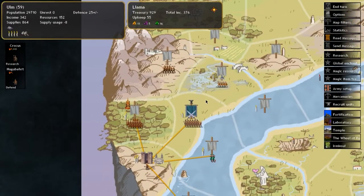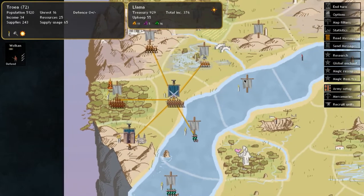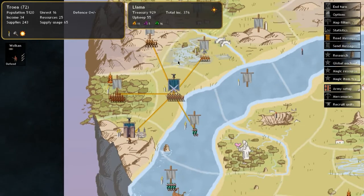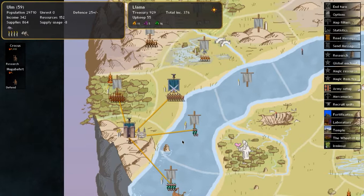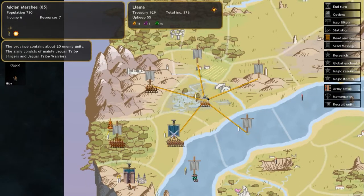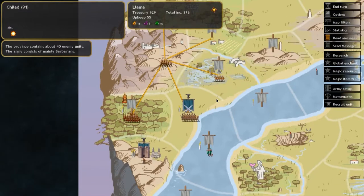The province has been taken and my banner is up there — I own it now. Any income goes into my treasury, and I get extra resource income from the neighboring province. My scout has moved forward and can see the next province has only 20 to 40 barbarian units, which will be easy to take.